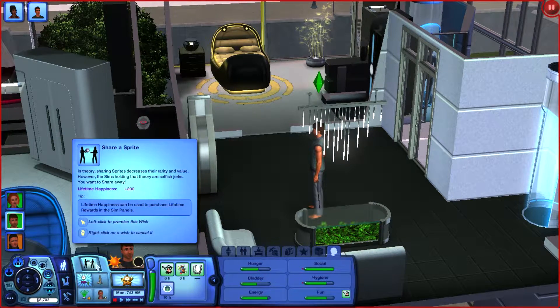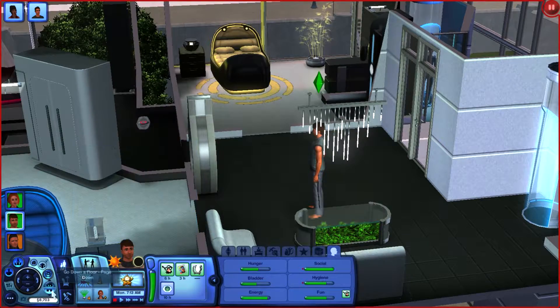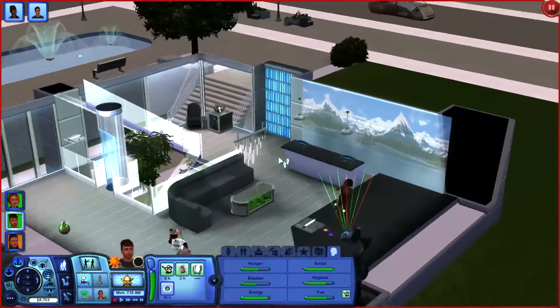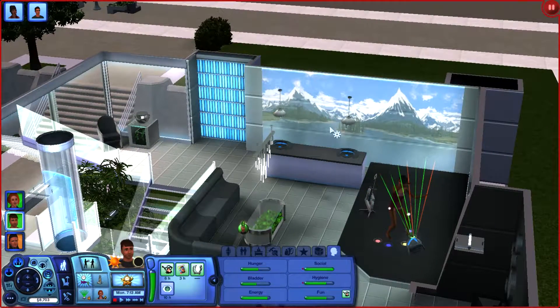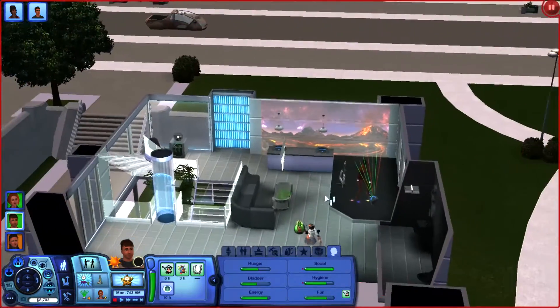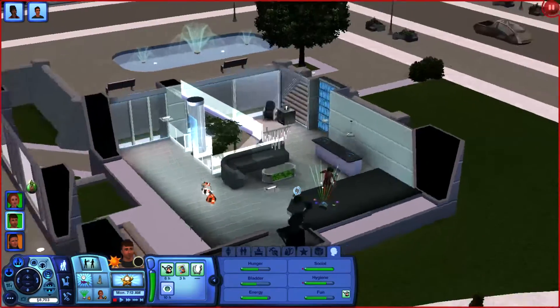He doesn't have a job right now. He wants to become good friends with Clara and share his sprite — in theory sharing sprites decreases their rarity and value, but the Sim holding that theory is a selfish jerk. He wants to eat. Oh, you could change that volcano — whoa, that's wicked!